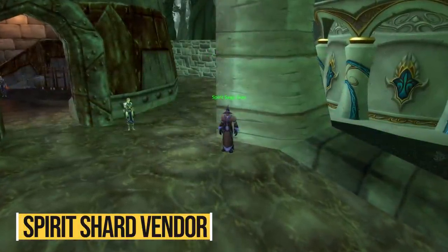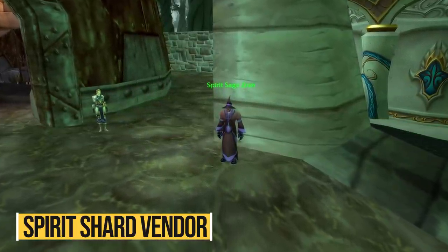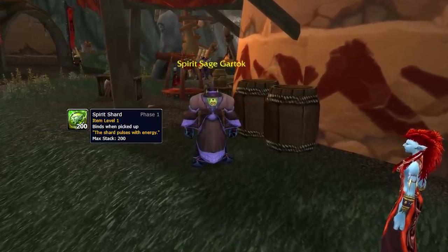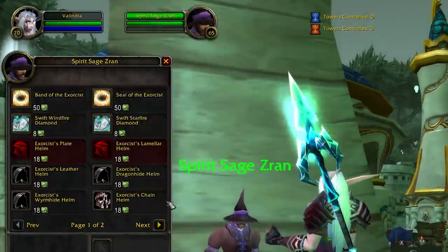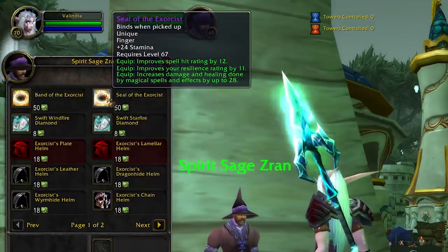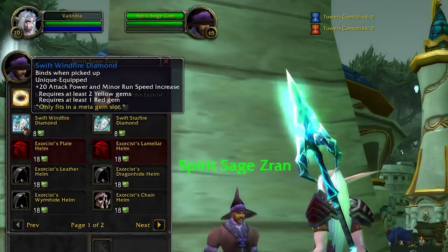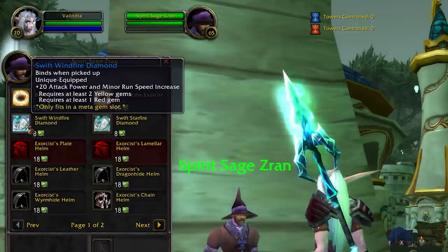Next up we have the spirit shard vendor in Terokkar Forest. If you ever did any of the dungeons in Auchindoun you probably came across spirit shards — a currency dropped from every boss in any dungeon there. If you're like most people you either just delete them or let them collect dust in your bank. It turns out this currency is quite useful: you can buy some decent blue helmets for every gear type, and you can even buy an epic ring with 50 of them, or a meta gem. If you've had a helmet with a meta gem socket but never filled it because of how expensive meta gems are, you can get one from this vendor for just 8 shards.